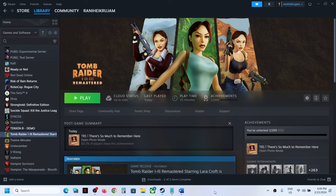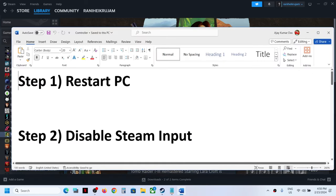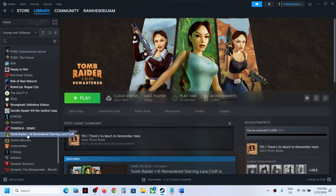Hello guys, welcome to my channel. Today in this video I'm going to show you how to fix when a controller is not working with Tomb Raider 1-2-3 Remastered on your Windows computer. The first step is to restart your computer, and after the system restart try to check if the controller is still facing the problem.